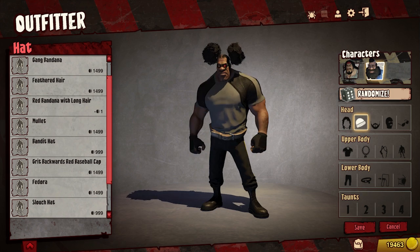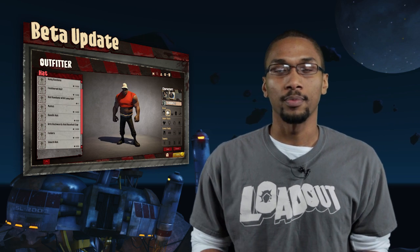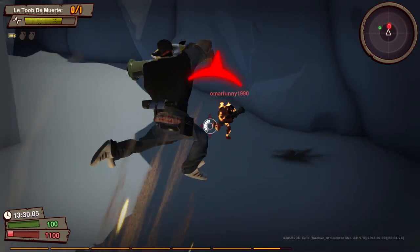It's making a return. You guys remember we actually had character customization unlocked around the November-ish timeframe, and we turned it back off in order to fix a few bugs. Now it has returned, so you guys can customize your characters and you'll be able to see each other out on the battlefield.